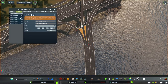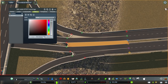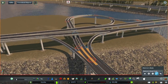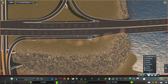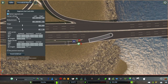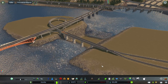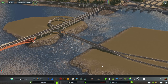I decided to ditch the trumpet interchange and turn it into a more standard-looking three-way interchange. I did some very conventional highway construction, using the technique of copying a circle shape from a procedural object's cylinder for the loop ramps. I used the intersection marking tools for those orange markings on the main split, and node controller to create nice mergers and splits from the main direction.